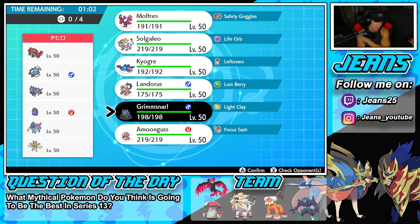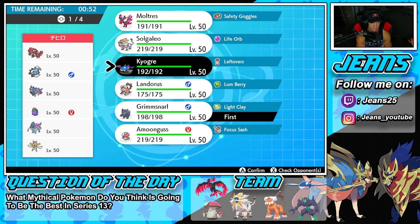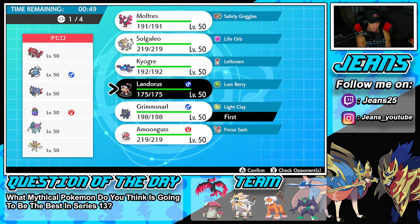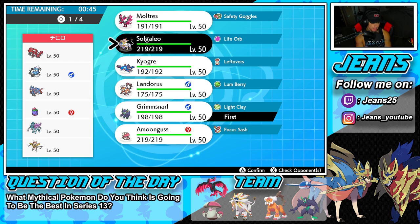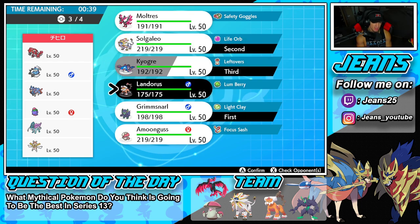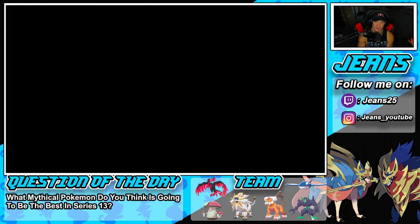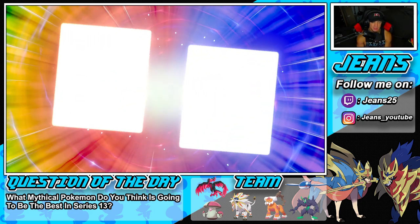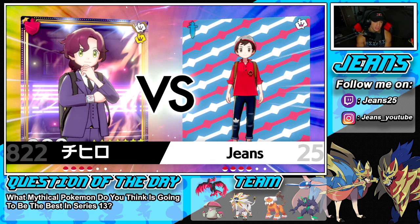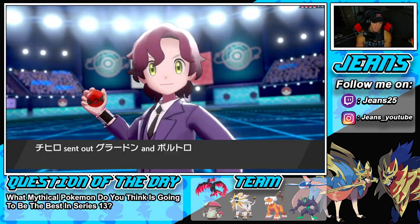How should I go into this one? Setting up Reflect seems like it does a lot of work against these physical attackers. I could go Landorus for Intimidate but if he brings that Defiant Pokemon that could be a problem. I might just bring Landorus in the back and roll from there. I'm going to go Grimmsnarl and Solgaleo for the lead, bring Kyogre in the back and Landorus in reserve. I'm liking it — let's lock it in for battle number two.